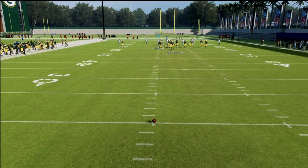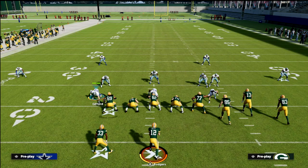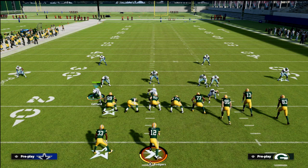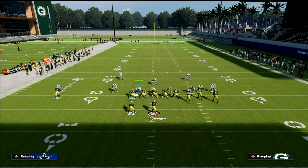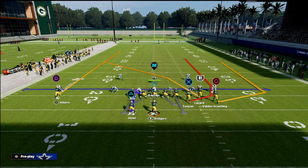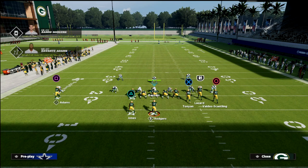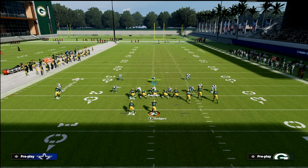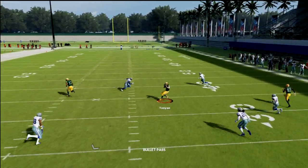If we have our bunch to the field — meaning our bunch is set to the wide side of the field where the three receivers have the most space — the beauty of bunch is that you can flip the formation really well. The meta coverage that pretty much everyone is going to use is a mabel concept. What we can do with our running back is simply put him on an out route, and what you're going to see is that wheel on the right pulls all the zones out so we can hit this wheel right in the middle of the field.